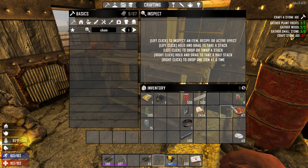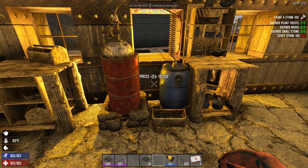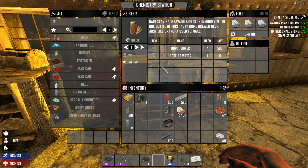I pulled it out of the creative menu and placed it down here to show you. Target it and press E to open it up. It works similar to the workstation — you have recipes over here, and some of them you'll need a skill book to unlock.